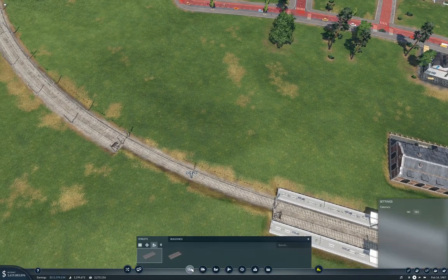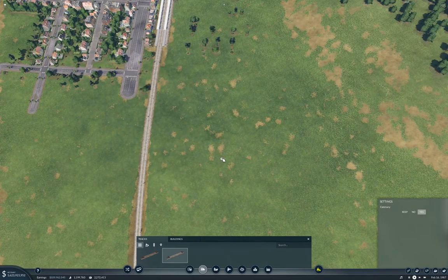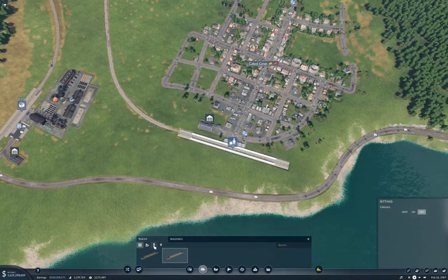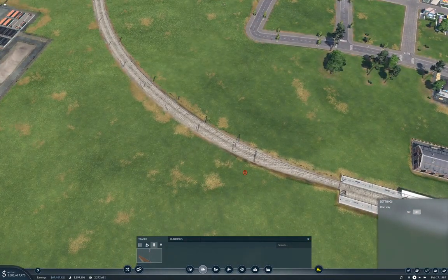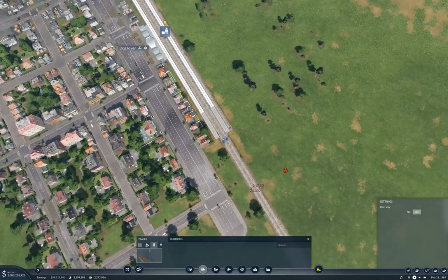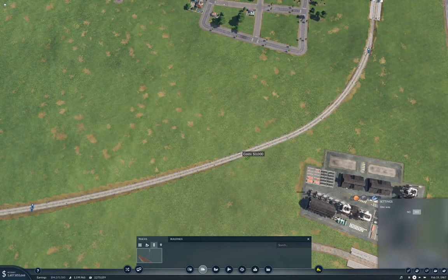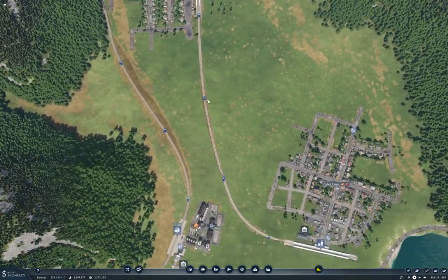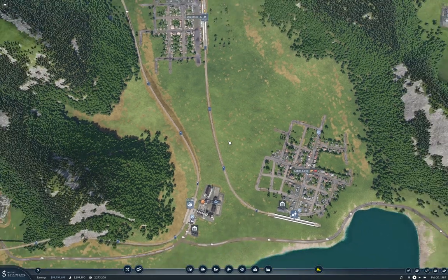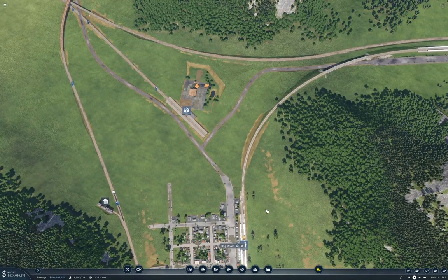We only need this to connect to one platform, so if we do that we won't have conflicts when we bring another line in over here. We're going to need to put some signals on here. We'll probably want to have a couple of blocks along here. We need to put the road connection back — actually no, I don't think we actually do. We'll keep the traffic down if we don't have a road connection there, and we'll drive more traffic to our rail service.